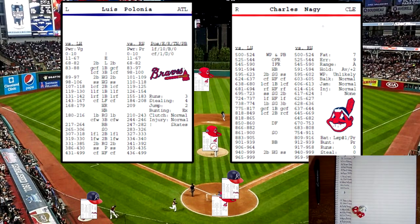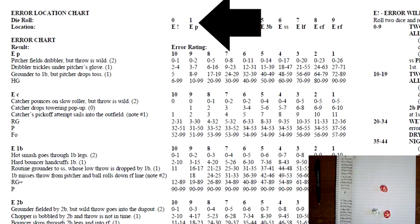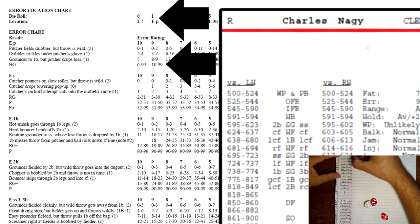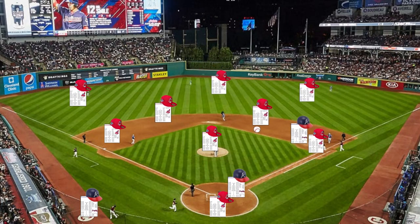That brings Luis Polonia up, now playing left field. He rolls a 17 — that's going to be an E, an error. Let's see who — it's a 1, that's going to be on the pitcher. The pitcher's error rating is a 9. Rolling on the 9, he rolls a 93 — a hard grounder to second base. Man on first, and that's going to be a double play.